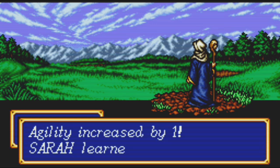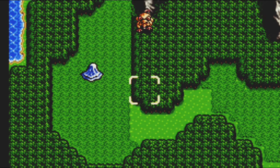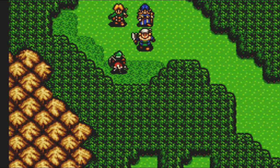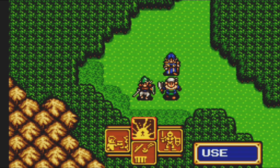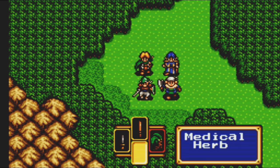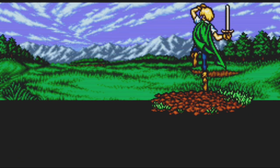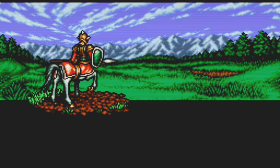After this, her next move is probably going to be to heal herself, which is essential. There are no enemies in the vicinity, so she can heal on the next round — the most optimal course of action. I'm going to use the medical herb on Chester because he needs help, and since Sarah can only do one heal per turn, someone has to use the medical herb to do multiple healings in one round.